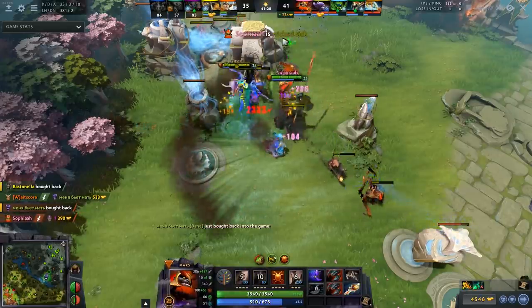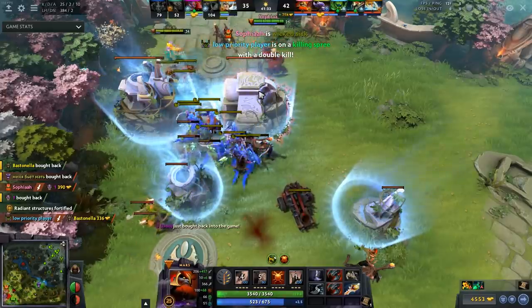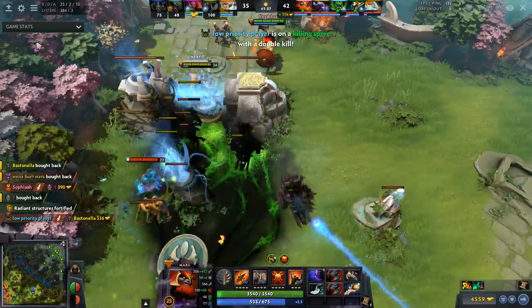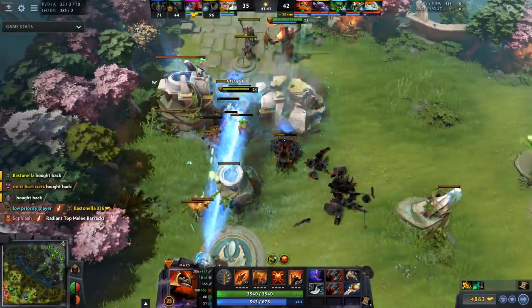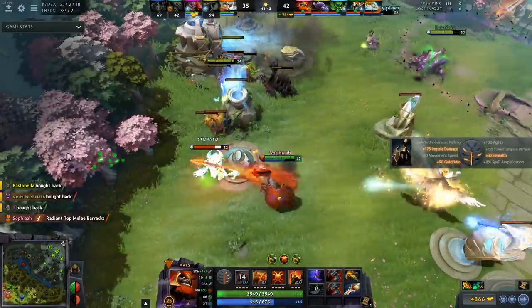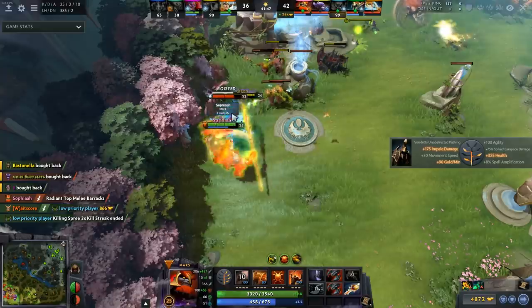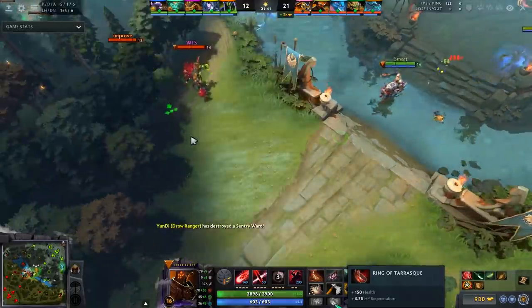Rapier — I know, I get it. Rapier can be game-winning late game, but you almost never see this item for a reason. It just doesn't really have its place most of the time. You buy it if you're trying to throw the game typically. It's too expensive — most of the time having a Daedalus is probably higher DPS anyway, and you can't drop it.